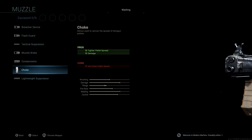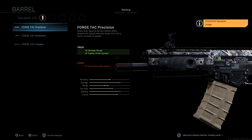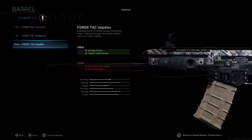That is what this class is going to be geared towards — lots of really good hip fire accuracy. The Choke gives us that tighter pellet spread and a range boost. The barrel we're using is the Forge Tack Impaler. With this you're going to get damage, range, and another tighter pellet spread, giving us a nice boost to our accuracy and range. Aim down sight speed is a con, but we're not concerned about that.